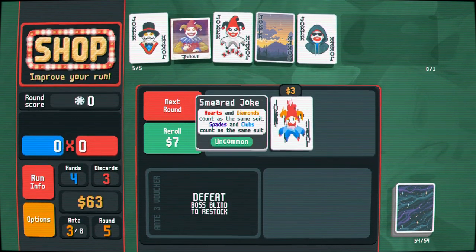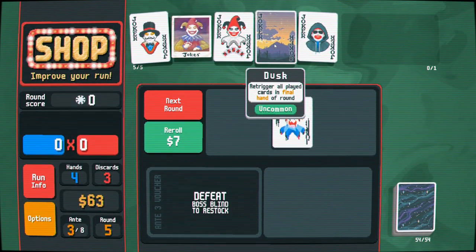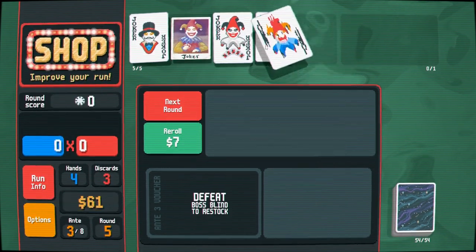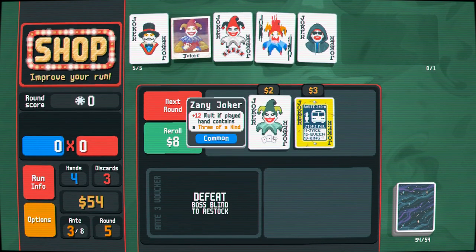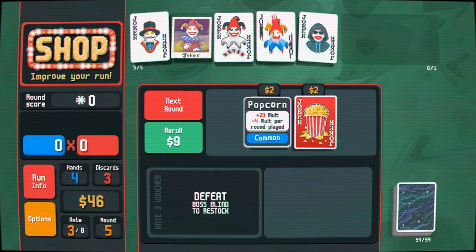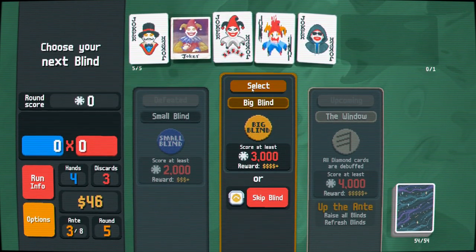Doing this is going to make getting flushes very easy, so I'm going to go ahead and buy it. I don't think I'll need the re-trigger — I'll be discarding a lot less. One more re-roll, why not? There's the temporary Mult of the Popcorn. Showman is kind of cracking me up so I want to keep it around.